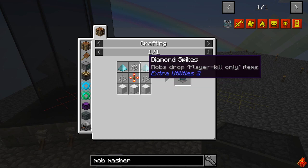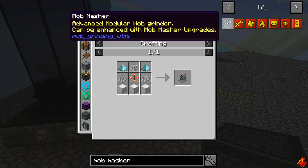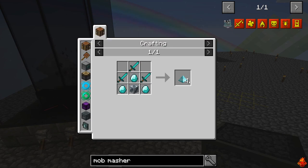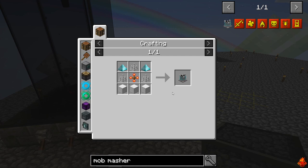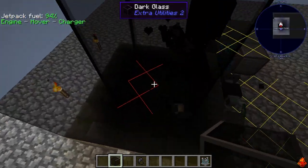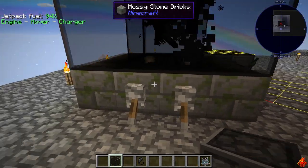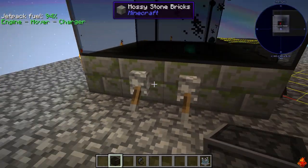To make mob mashers you need a lot of iron and redstone gear. You create iron spikes, which are three swords and an iron block, then diamond spikes - similarly an iron block with three diamond swords. That'll give you enough to make at least two mob mashers.